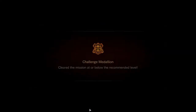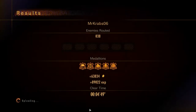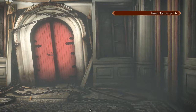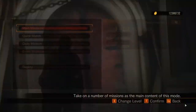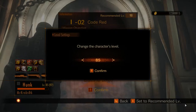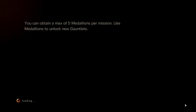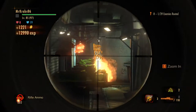Moving on to the next mission: Gauntlet 1, Mission 2 on Code Red. Here is part two of my Revelations 2 video. Like I said, we're going to be doing all the Code Red missions five levels down from the recommended level. Recommended level is 90, and I'll be doing everything at level 85.